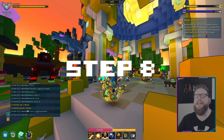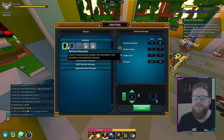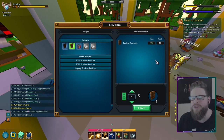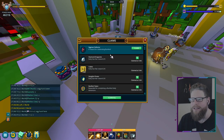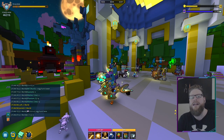For step number eight and the final step, you have to make a donation. Go back to the hub and go up to the Bunfest station. Don't use the refining option — use the donation one. You have to donate your chocolates — you need 50 of them. If you don't have enough, go do more egg dungeons to collect chocolate. Just donate and you will complete the step, earning a new ally and 10 mastery points. That was the Easter event guide.